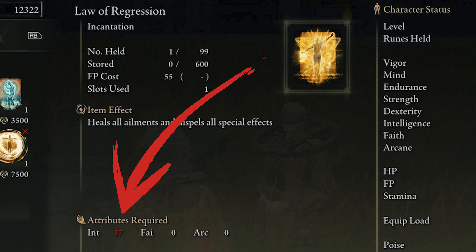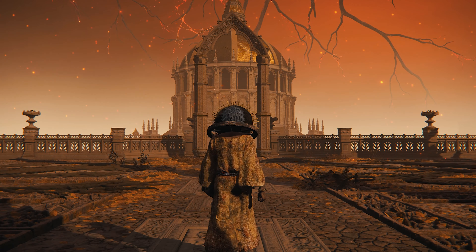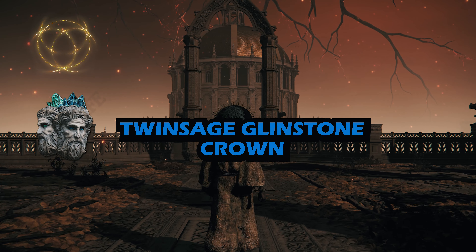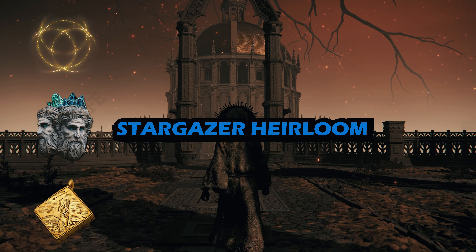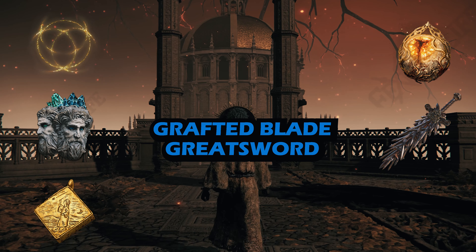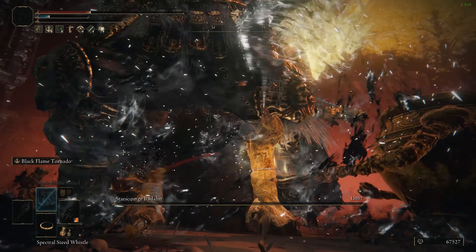There is a requirement of 37 intelligence for the Law of Regression. If you're not running an intelligence build, there are a couple of options. The first thing you can do is grab some items that are going to give you the required stats: Godrick's Great Rune, the Twin Sage Glintstone Crown, the Stargazer Heirloom, Marika's Scarseal, the Grafted Blade Greatsword, and the Intelligence-Knot Crystal Tear.